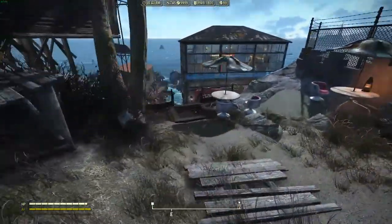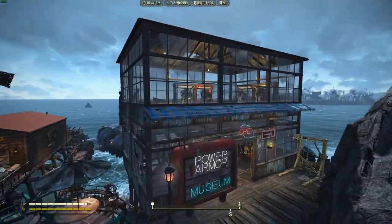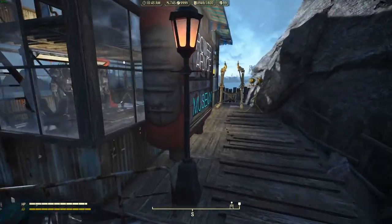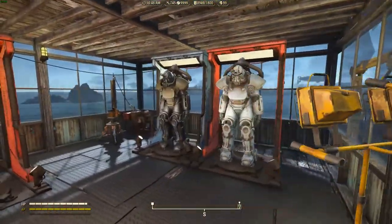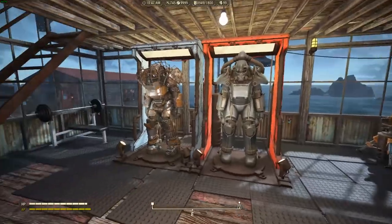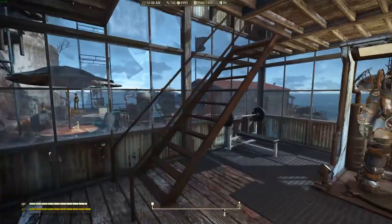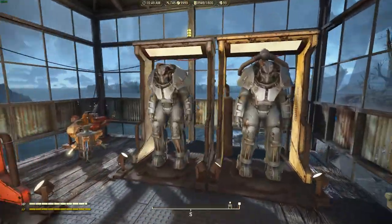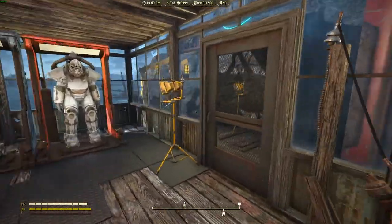Down here on the right I've got my power armor museum with a crafting workbench and pretty much two of every power armor in the game: a raider T-45, two T-51s, two T-60s, and two X-01 power armors.